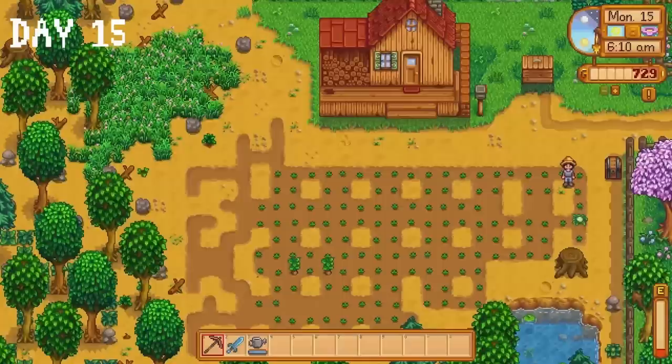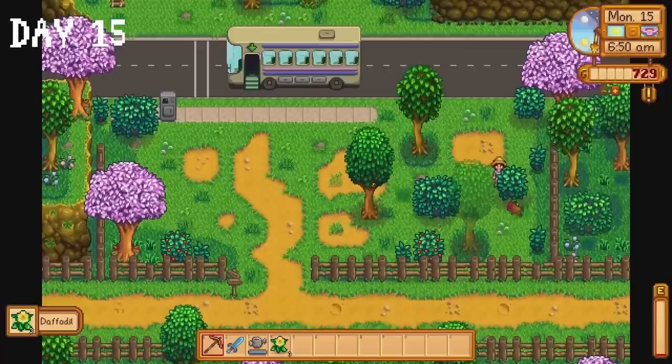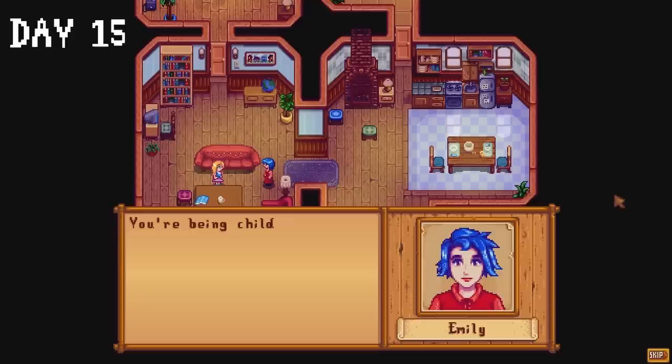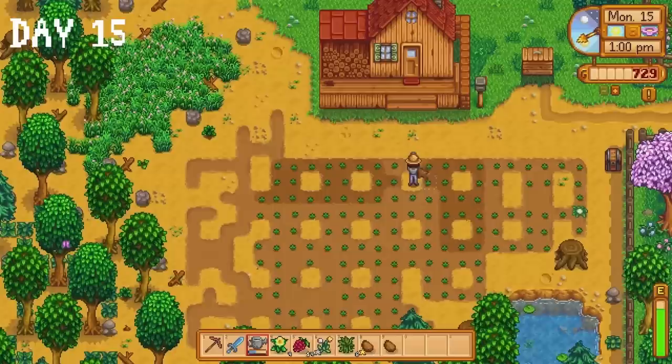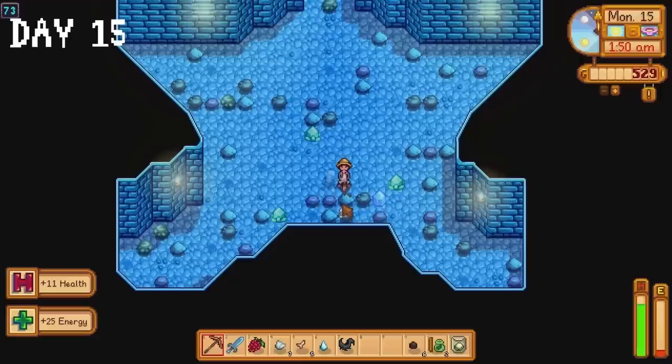We have a bit of a problem on day 15 — our energy bar is on the floor after passing out in the mines. The good news is it's salmonberry season so we have easy access to energy for the next four days. Haley and Emily are having a quarrel over who should clean the couch. I collect salmonberries around town and in the forest, inhale them for energy, water all my strawberry seeds, buy two green beans and a cauliflower seed at Pierre's, then it's off to the mines. We make it down to floor 73 before passing out.